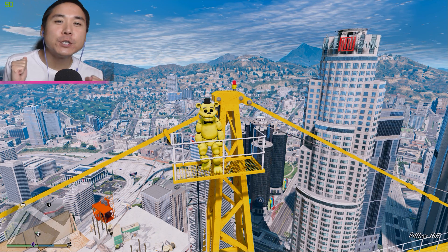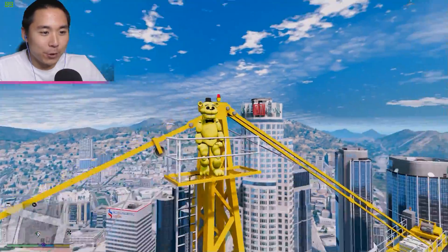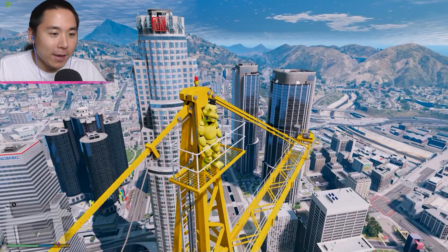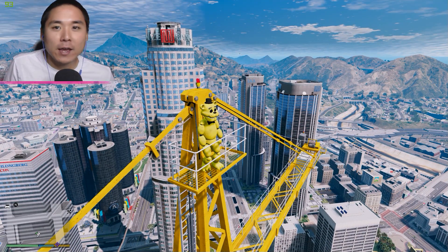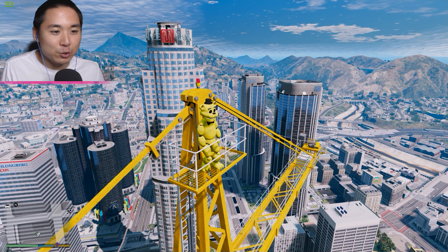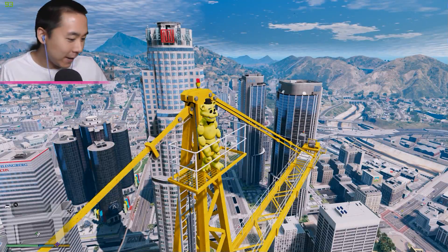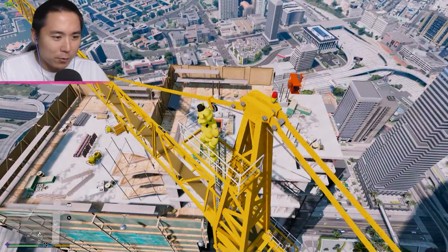Hey, what's up guys? Welcome back to your episode of GTA 5. Today we're back as Golden Freddy and we're on top of the tallest crane in the game. We are going to be trying to handle a situation where Toy Chica really wants to go ahead and rob a store, so we're going to try to talk her out of it. But right now we are trying to figure out a way to get off of this crane.